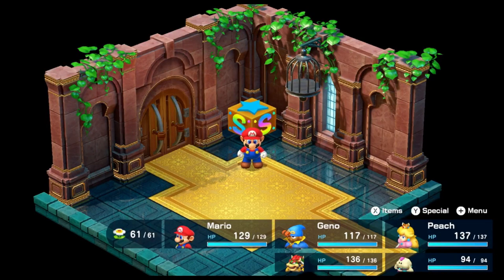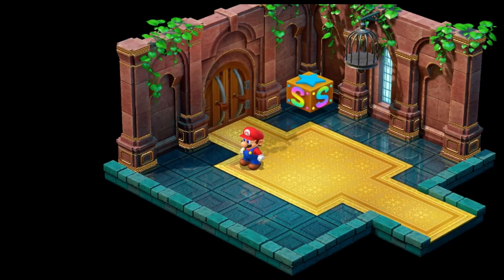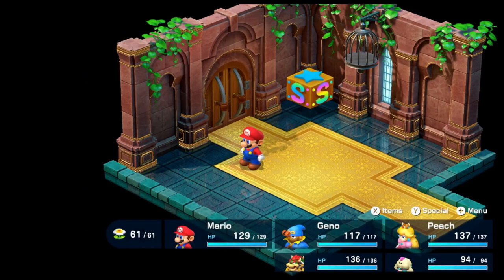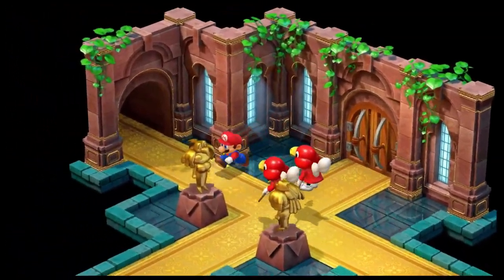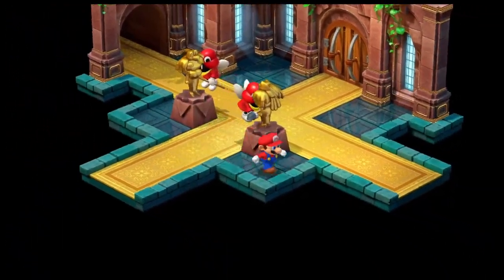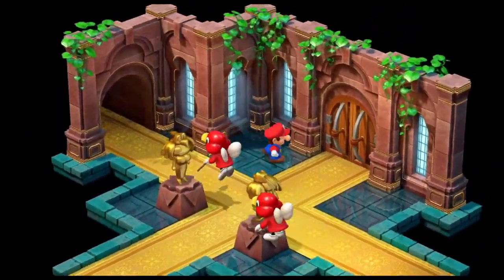Welcome back to Super Mario RPG. Last part we got to Nimbus Castle and got our asses pecked by Dodo, which is a little embarrassing. If you don't get pecked by Dodo you stay in the statue costume, and these are just normal enemies that will poke at you if you didn't get pecked.